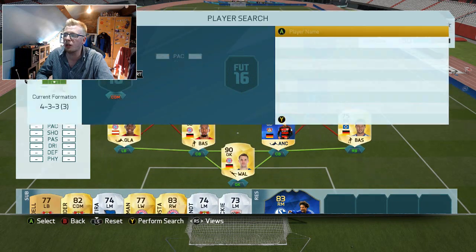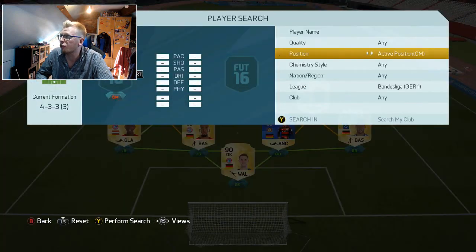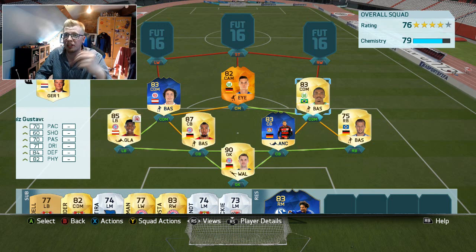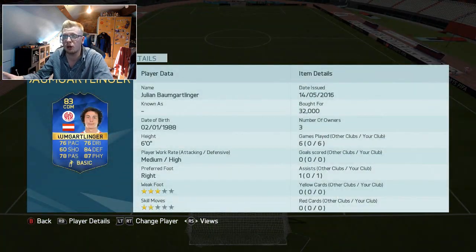Moving into the midfield, we've got two more TOTS players. Ben Gottlinger at left CDM, Luis Gustavo at right CDM, and as I always do in this formation, our CAM is Julian Draxler's Man of the Match card - which I did a review on when it first came out. He's basically the Bundesliga De Bruyne in my opinion. Gustavo is again so solid and can be got for still really cheap. Ben Gottlinger is a really solid defensive card - 76 pace, 84 defending, 87 physical with medium/high work rates, 6 foot tall. I paid 32k for him and he's still going for roughly that. For 32k for a TOTS card, what can possibly go wrong?